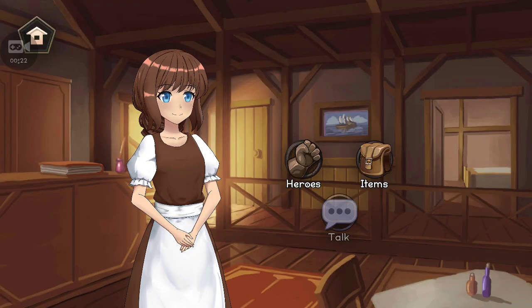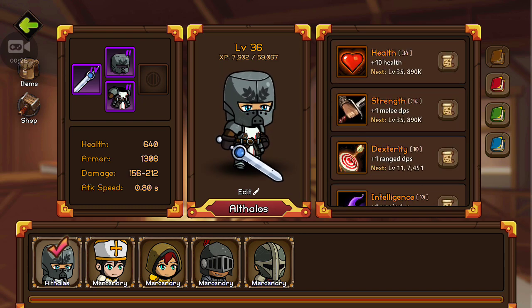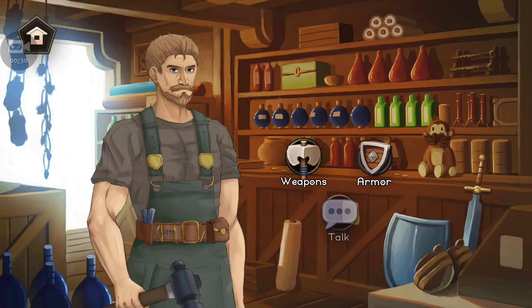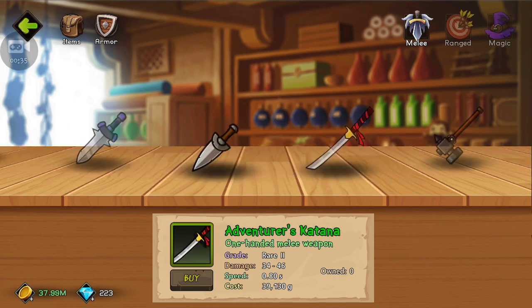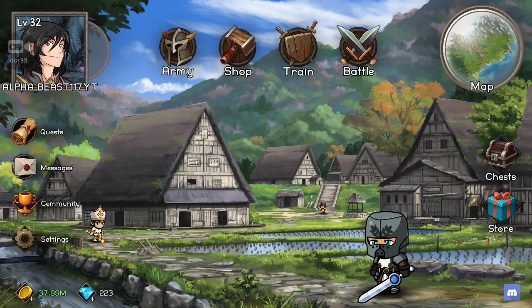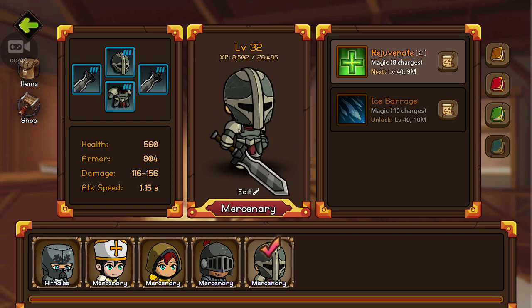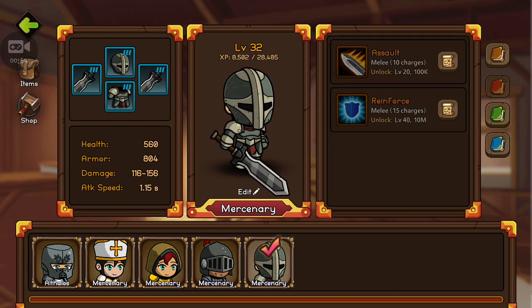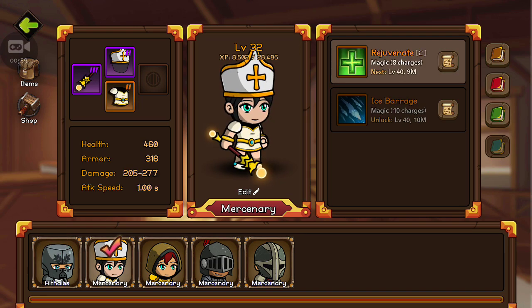So first of all, your army — heroes. I don't recommend upgrading these right now until you get to a higher level. Spend everything on your gear; spend most of your money on gear, 100%. For the skills, you can buy these skills. If this guy doesn't have a staff, don't put rejuvenating on him — he's not going to work. I put rejuvenate on this guy, I spent 2 mil on him, 1 mil on him, and it doesn't even work.